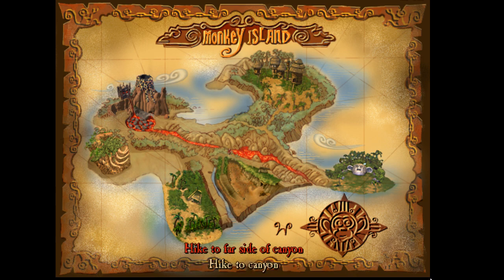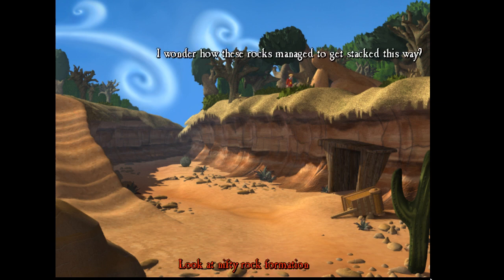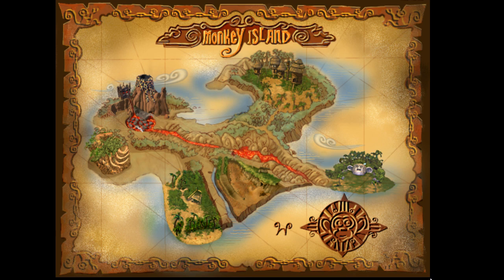We can get over to the far side of the canyon, though I'm not really sure what the point of coming up here is. There's a nifty rock formation — I wonder how these rocks managed to get stuck this way. I don't think we can actually cross the lava just yet. I think we might need to block the lava off to be able to cross to the other side.